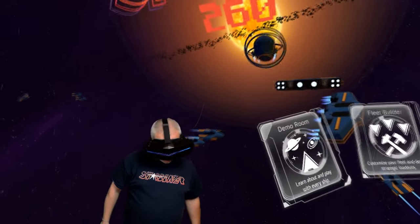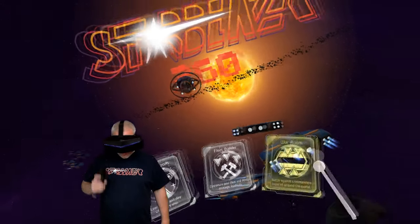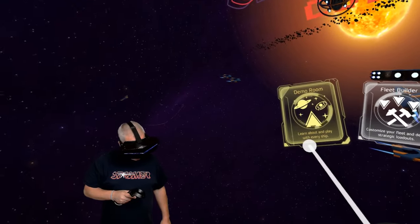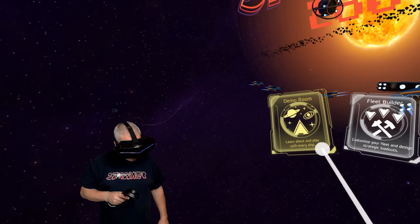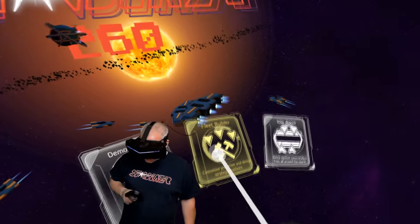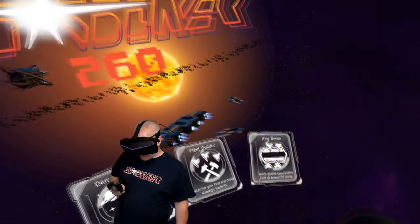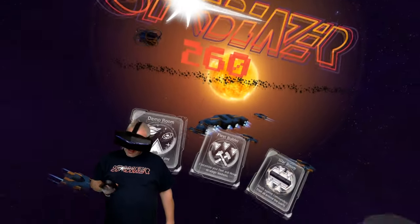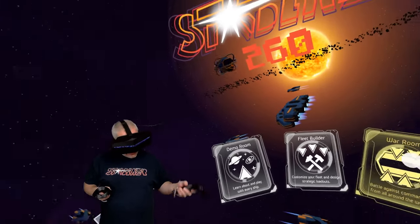Looks like we've got the demo room, the fleet builder, and the war room. Demo room: learn about and play with every ship. Fleet builder: customize your fleet and design strategic loadouts. War room: battle against commanders from all around the world. I don't think I'm ready to jump right into the war room yet — like I said, I'm not great at these games — so let's get a little training first in the demo room.